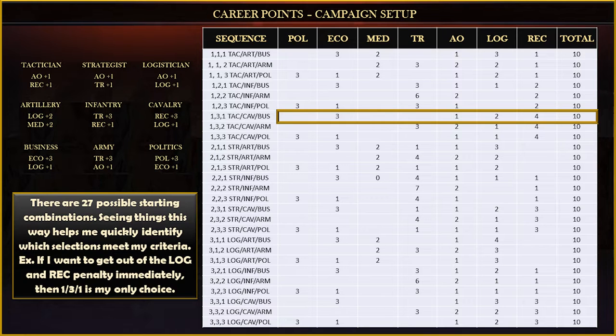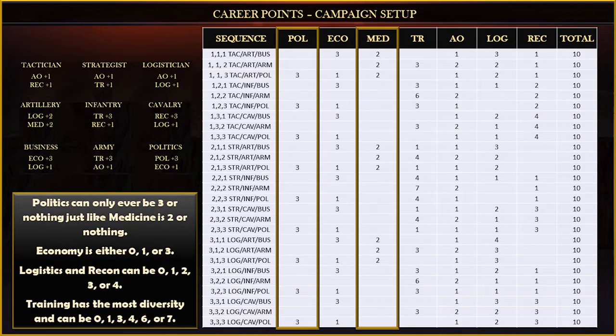For example, if I wanted to get out of the penalty for logistics and recon as soon as possible from the very start, then my only option is 1-3-1 because it's the only one that gives me the combination of two in logistics and four in recon. Politics will only ever be three or nothing.